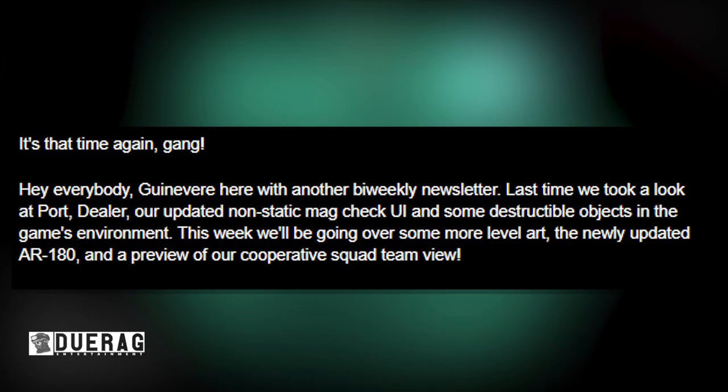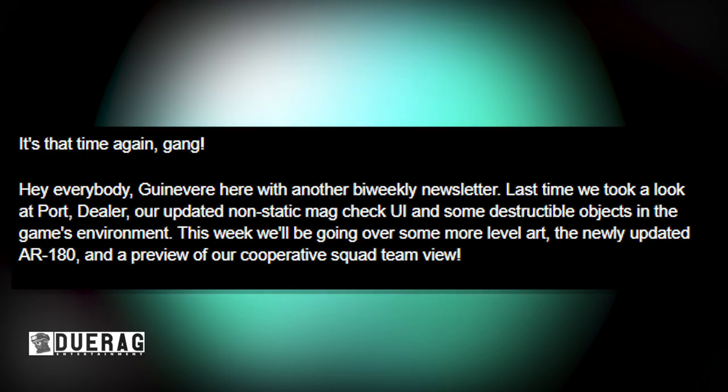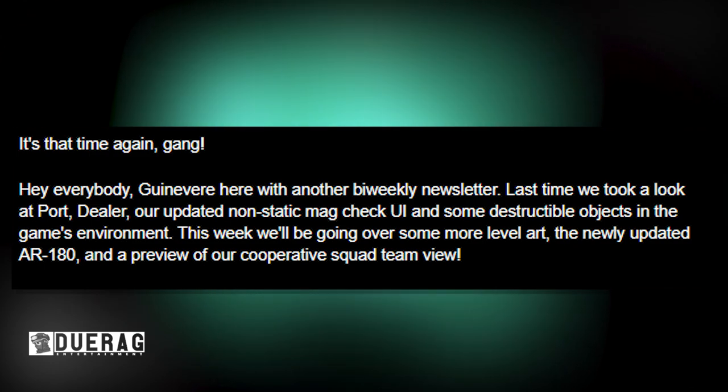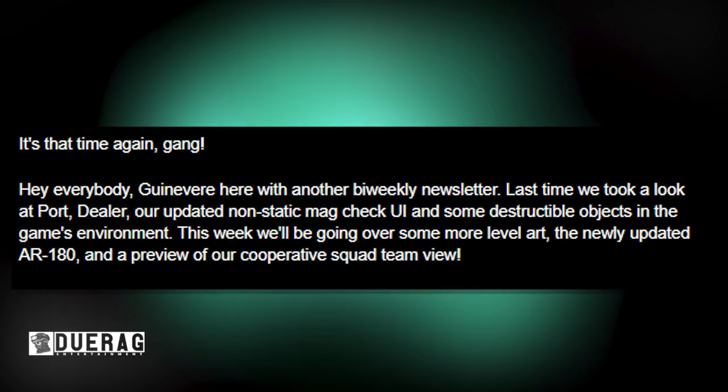It starts off with saying, it's that time again gang. Guinevere here with another bi-weekly newsletter. Last time we took a look at Port Dealer and our updated non-static mag check UI, and some destructible objects in the game's environment. This week we'll be going over some more level art, the newly updated AR-180, which I believe is a new weapon, and a preview of our cooperative squad Team View.